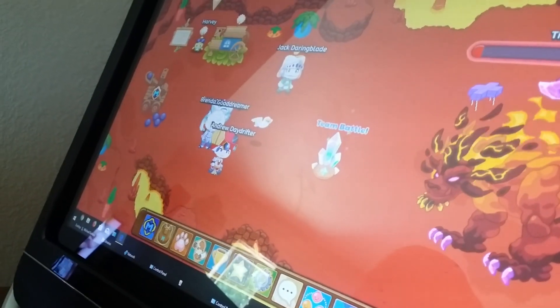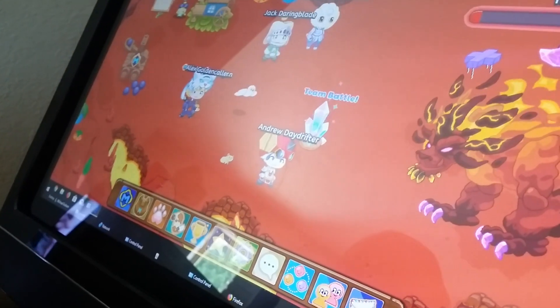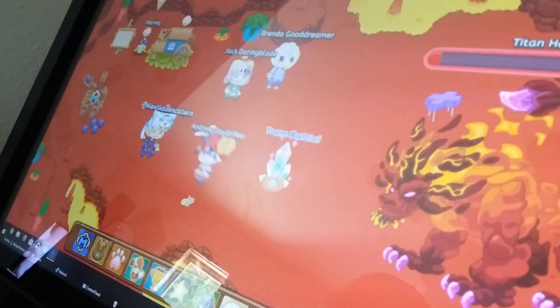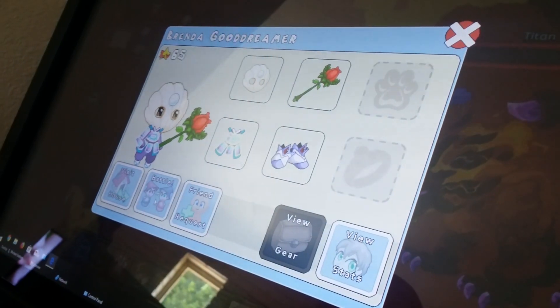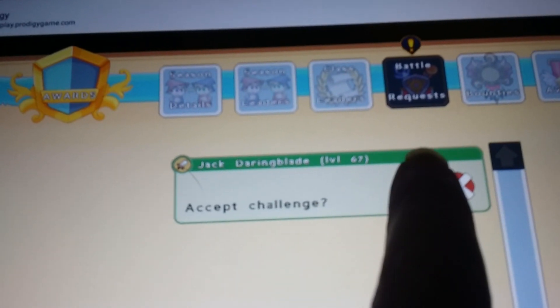Oh I see. Sis, can you come over there? Guys, sis is right here. If I click on her, see this little thing that says battle? Sis has to go over to the trophy. See where the little exclamation point is? I go to the trophy and click on that. It says battle and you've got to accept the challenge.